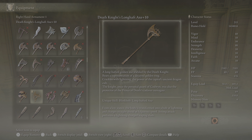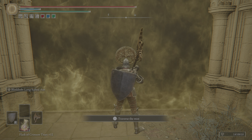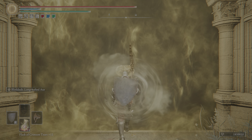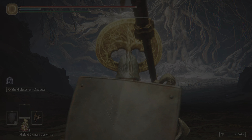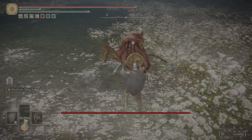A long hafted golden axe wielded by the Death Knight, bears a representation of a decayed golden ring. Crackles with lightning — the power of the capital's ancient dragon cult. The knight, once the personal guard of Godwin, was also the protector of the Prince of Death's cadaver surrogate. I don't really know much about Godwin, but I do know this weapon art's actually pretty good. You get iframes during it and the damage is good, so I'm gonna attempt to actually use it against her.